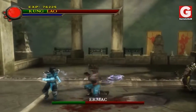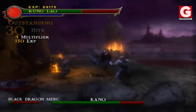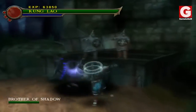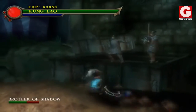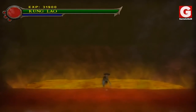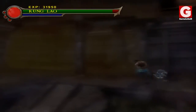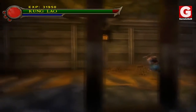This mode has only appeared in MK Shaolin Monks and, just like the survival mode featured in other games, the player is placed on a stage where they have to defend themselves against waves of enemies for as long as possible without dying. The reason it is called Secret is because this mode can only be found in the Foundry stage, where the player has to perform certain steps in order to summon the portal that leads to this mini game.